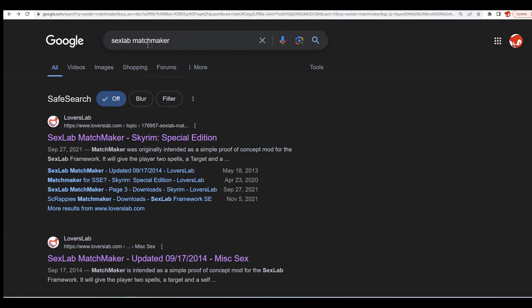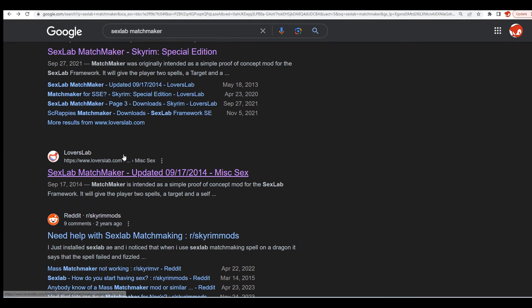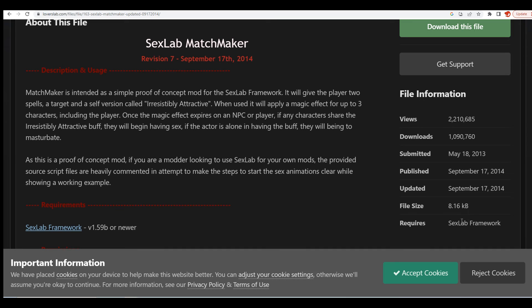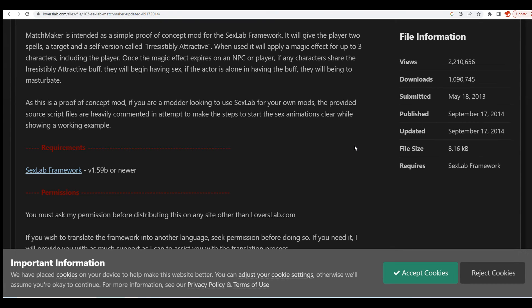Getting the mod is easy — just do a quick Google search. If you're using Special Edition, get that version; if you're using Legendary Edition, get that one. The only requirement is the SexLab Framework. It doesn't contain any animations itself — it just uses the animations you already have.